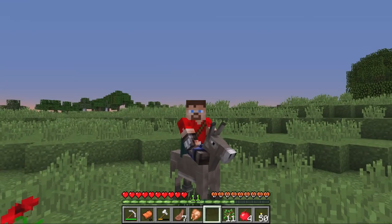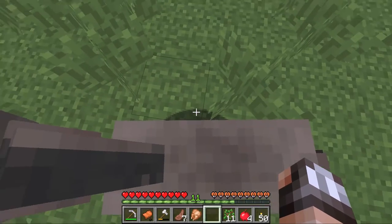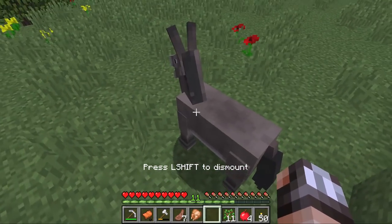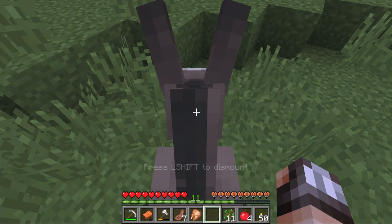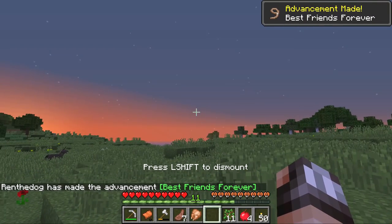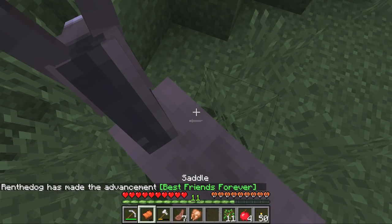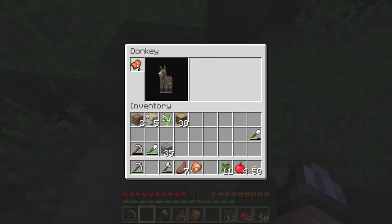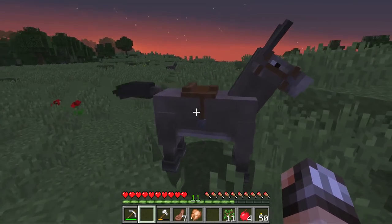Did he like us? I think he might've liked us! Let's have a look — if we open up our inventory, we should be able to see a donkey inventory. He didn't like us — okay, we're gonna have to try again! He is hating us right now! Come on donkey, why you gotta do this to us? We can be friends! I'm a dog and donkeys and dogs are kind of friends, sometimes, I think! We did it! Best friends forever! Yes! That's awesome! We got a space for the saddle over here, and now we've got a donkey!